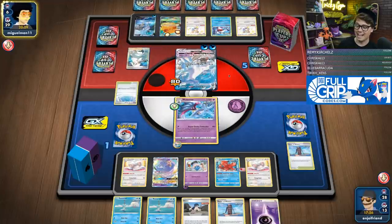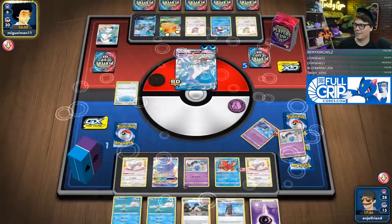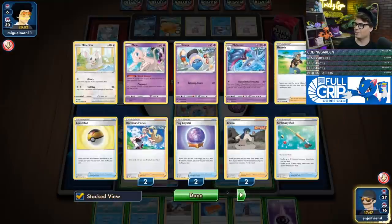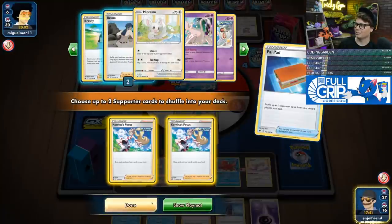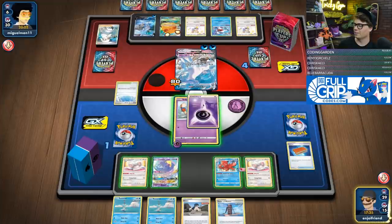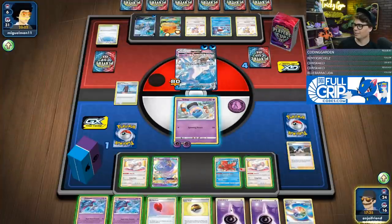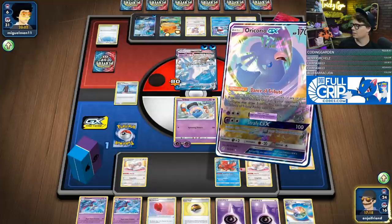Alright, I've got Melmetal — they've got another attack coming. We've got Bruno in hand — Bruno is the perfect supporter for this deck. We'll attach the energy to thin the deck, and then Dance of Tribute. We should have it — we'll draw through the rest. Technically doing this correctly: we're going to see how much we can max out with just two Pokémon and do the two Rapid Strike cards.